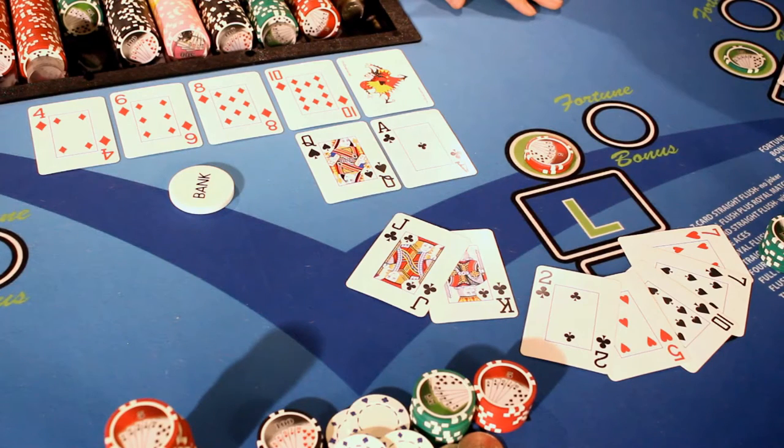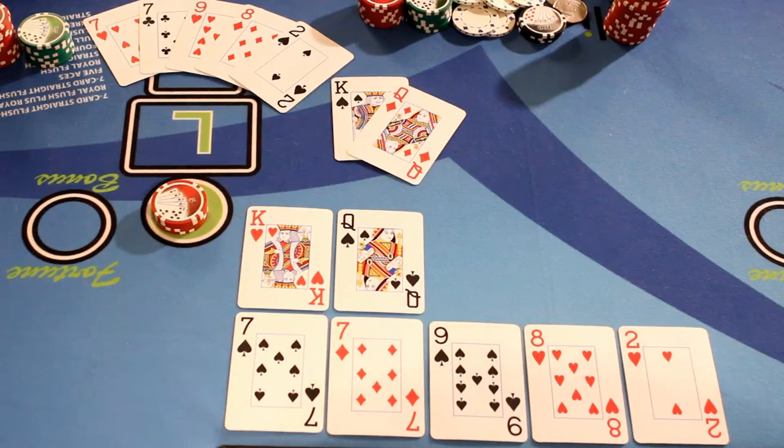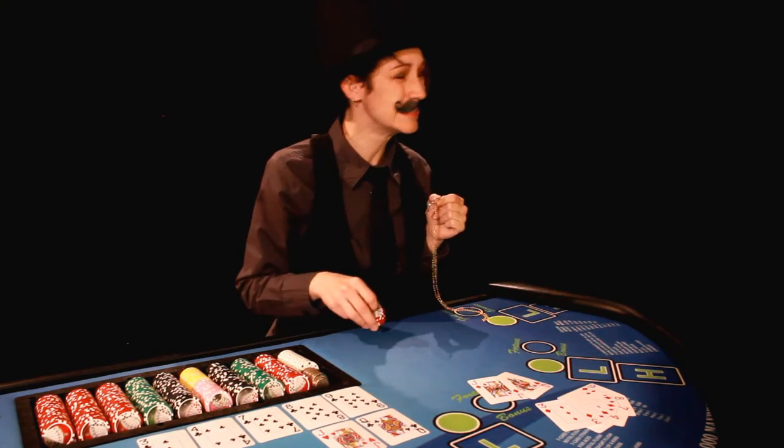One of the main attractions of Pai Gow Poker is that there are a lot of pushes, so the player's money lasts a lot longer than if they were playing a game like blackjack. If the player loses both the high hand and the low hand, then they lose their wager. There will be times when the player and the dealer will have exactly the same hand — when all of the cards match, this is known as a copy hand, and the banker will always win if there is a copy hand.